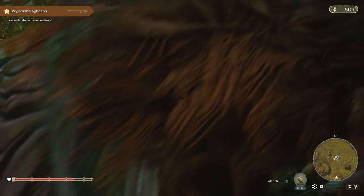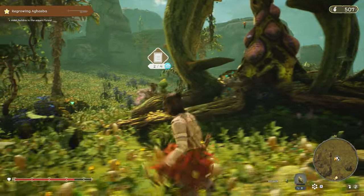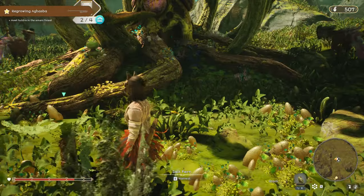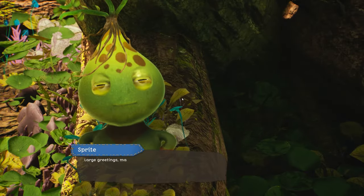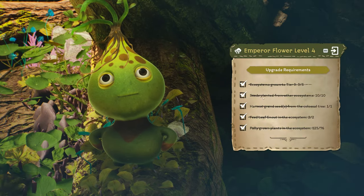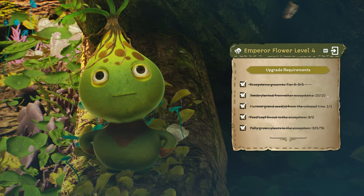In order to be able to make one level 4 tree, you have to have three level 3 trees — that's one thing. And then let me show you what else we need. Once you have that, you also need to plant ten seeds from other systems, so we have to go to another place, bring them here, and plant them.